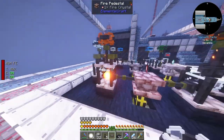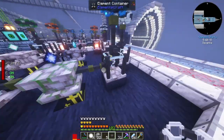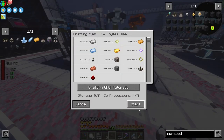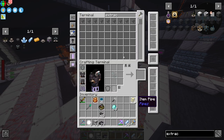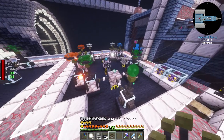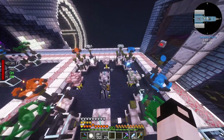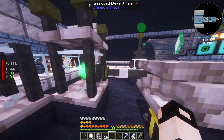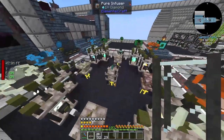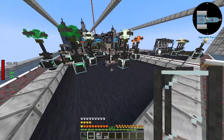The fire improved extractor is done faster than the rest. We've got the fourth crystal which means we're making the final improved element extractor. From now on the pure crystals should be made much faster. I also placed improved element binders.